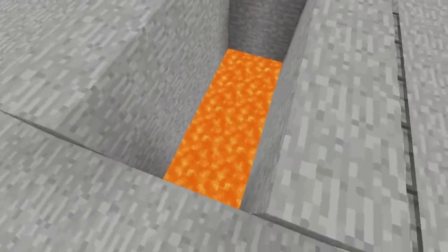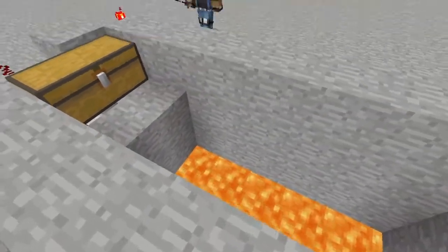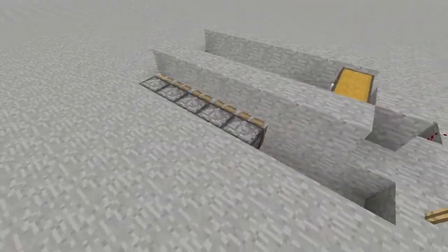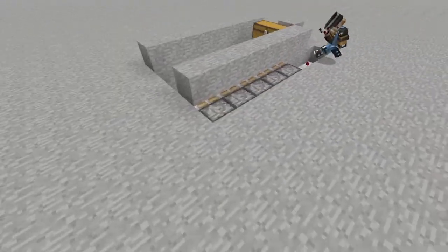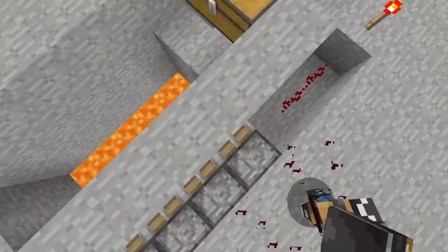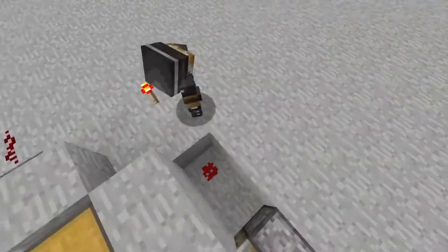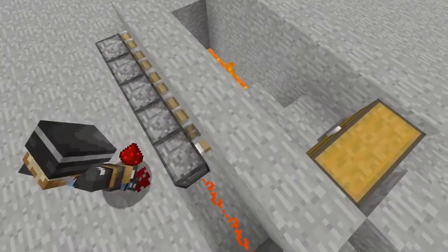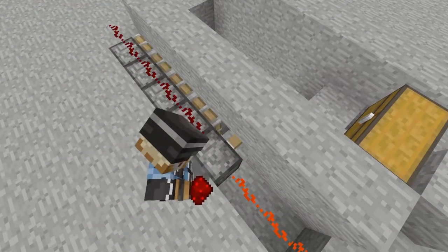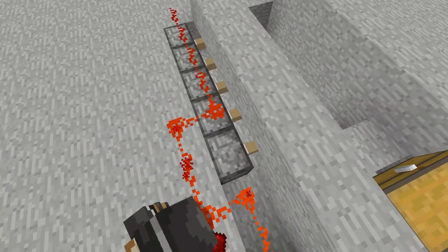Unless, for some reason, they'd be a person who gets right up on the chest when they open it. And you're going to want these sticky pistons back here, powered by a redstone torch, to where they're all activated and pushing out.